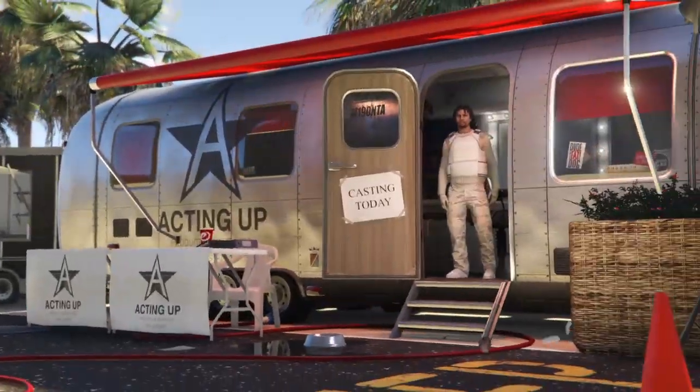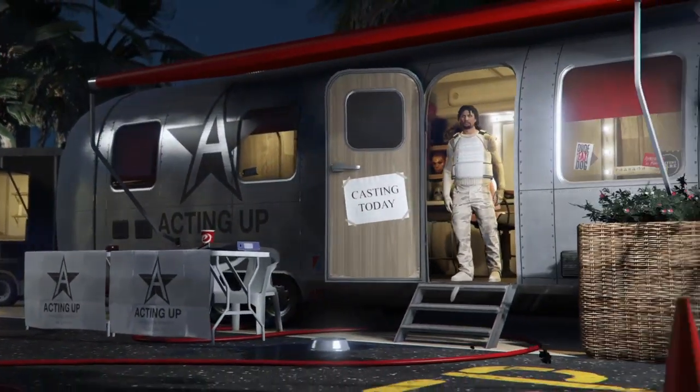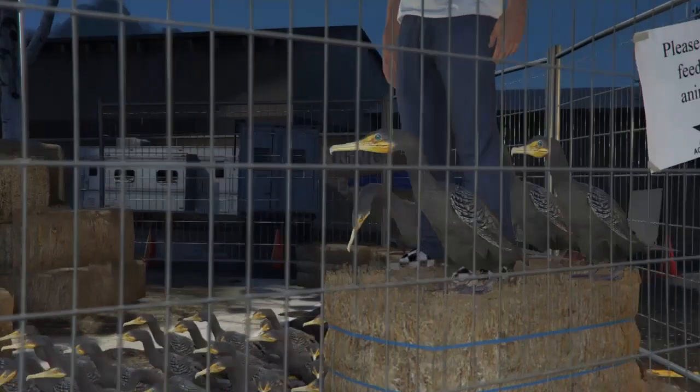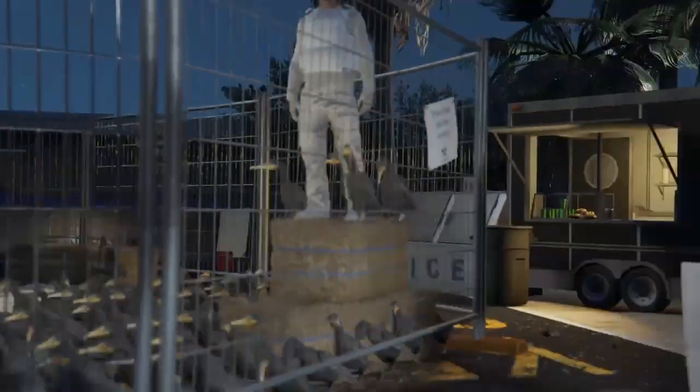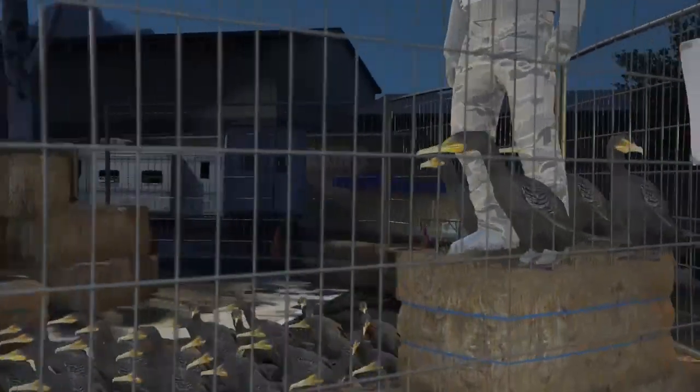We need to do this part for 26 minutes. What I like to do at this point is put my controller down with the L stick facing up, set a timer for 26 minutes and go AFK. 26 minutes later, our character will jump on top of the haystack — that's when our character is glitched out and we will have our modded outfits.